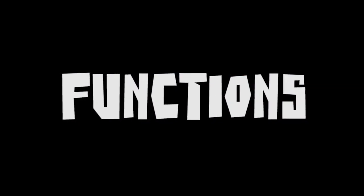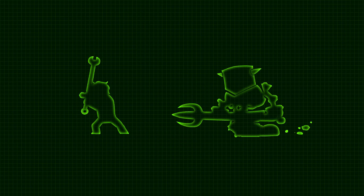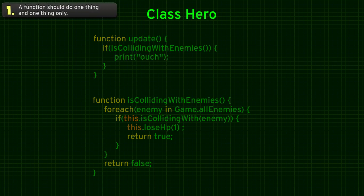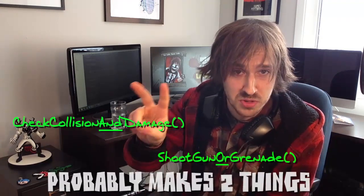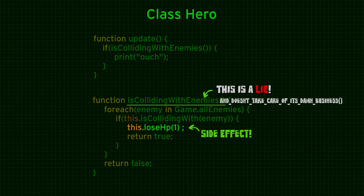First, let's focus on functions. Let's take the same example from the last episode — you want to check if an enemy collides with your hero. Here's a very simple hero class with only two functions. If it's colliding with an enemy, it prints 'ouch.' A function should do one thing and one thing only. The second function doesn't do that because it checks collision but also takes care of the hero's life. The name should be 'isCollidingWithEnemies' and it shouldn't handle its own business. This is a side effect — something the function doesn't say it's doing — and that can be very dangerous.